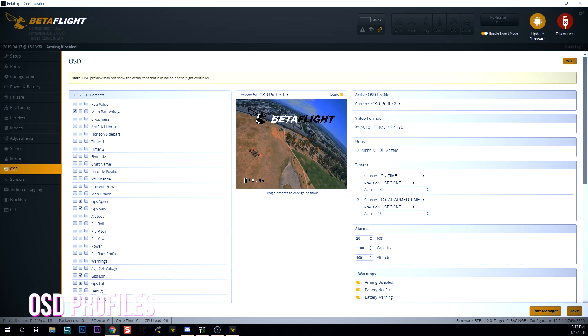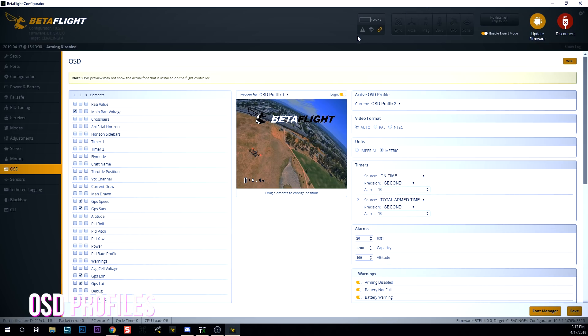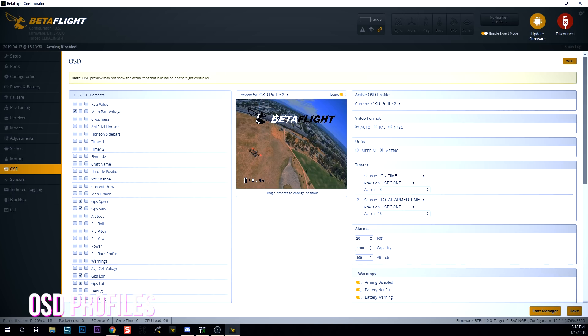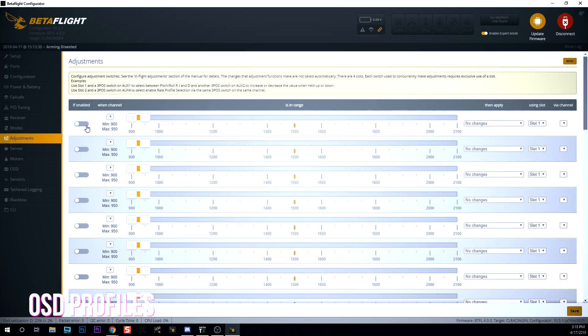Switchable OSD profiles — I'm super excited about this, I've been asking for it for a long time and they finally did it. Switchable OSD profiles means you have three different profiles for your OSD. For example, profile one could be a bare-bones racing profile with just voltage in the lower left. Profile two could have GPS parameters for when you're using GPS. Profile three could be set up for something else entirely. In the in-flight adjustments, you can set up an adjustment to switch between OSD profiles, allowing you to switch your OSD configuration with an AUX switch on your transmitter.